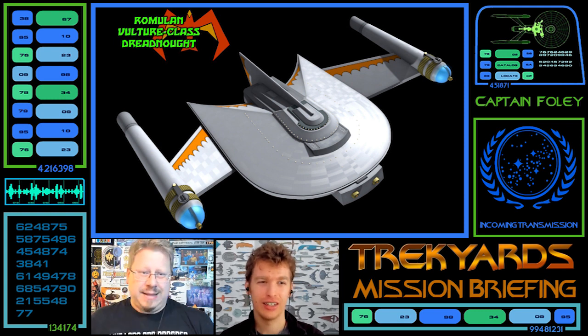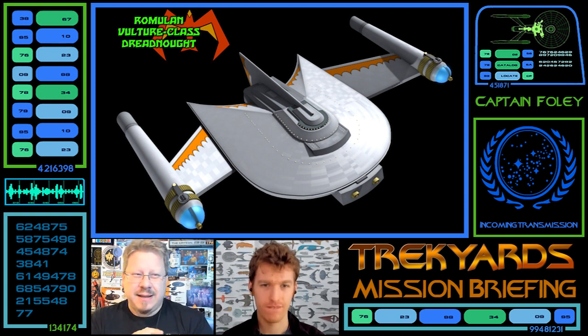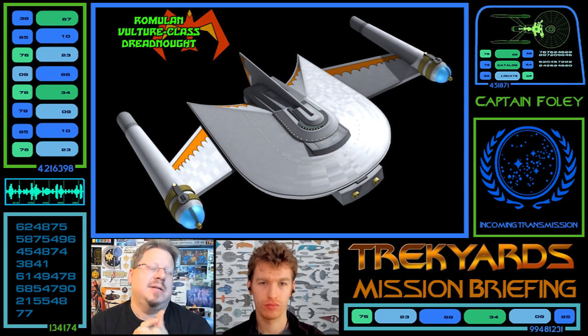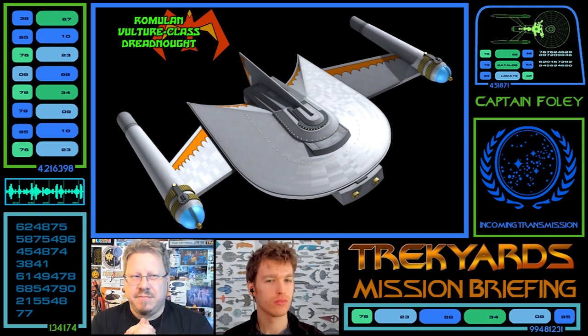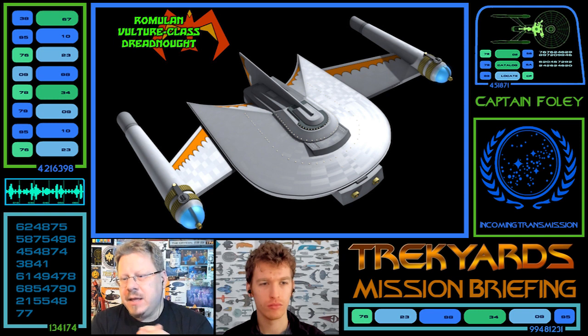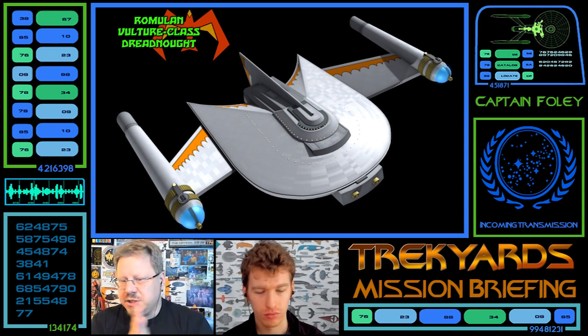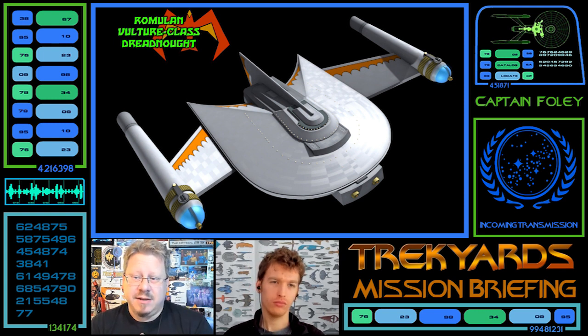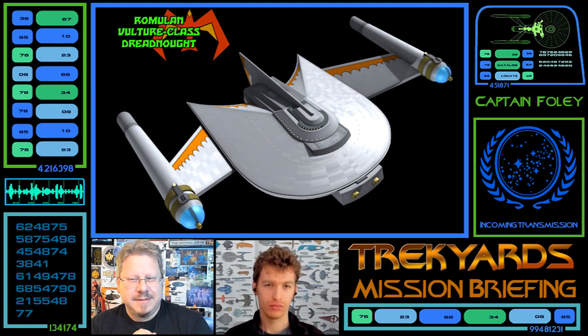As with Star Fleet Battles, they use the same shape and same design but alter things a little — added elements, kitbashed a bit — because this is the dreadnought version. There's also a carrier-based version which holds a ton of shuttles, like suicide shuttles and things like that. This one is the dreadnought version specifically, and they've kept that Romulan aesthetic while upscaling it. I rather like this design — it's subtly different but noticeably so.